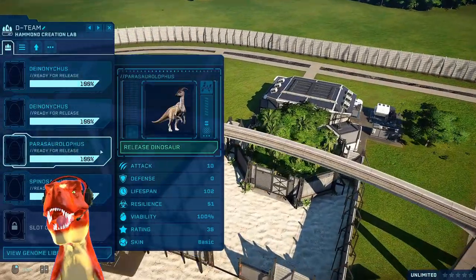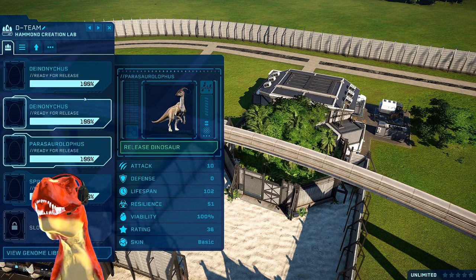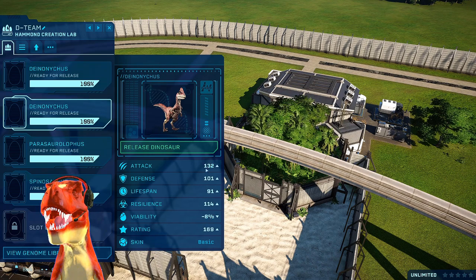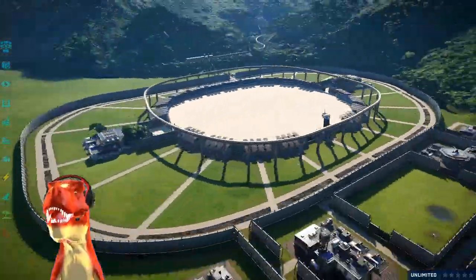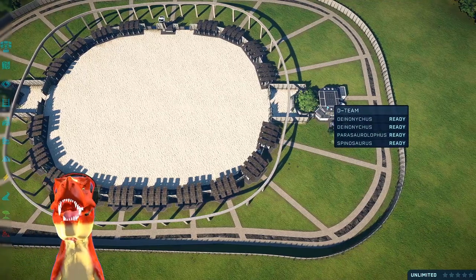On the other side, we have D-Team's creation lab where we have the return of Paris with her healing powers. She will fight alongside the Deinonychus we captured last episode, along with the Maximum Genome Deinonychus. So who do you think will win? Let me know in the comments - is it going to be Pachycephalosaurus or Deinonychus with Paris' healing powers?